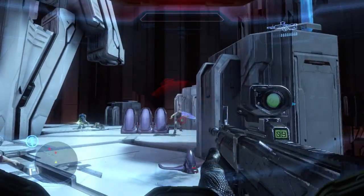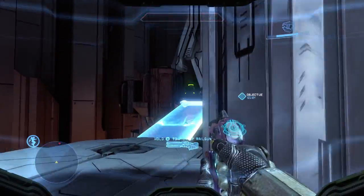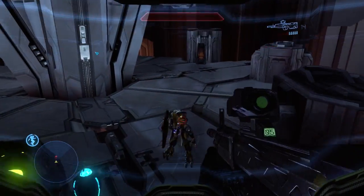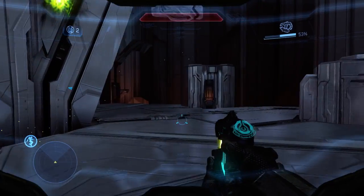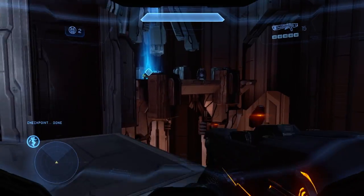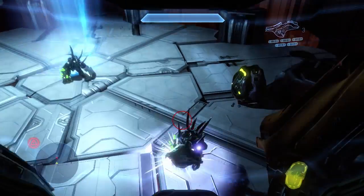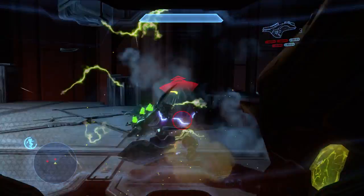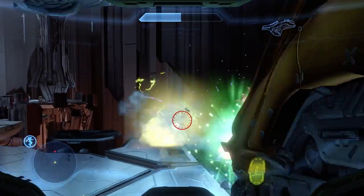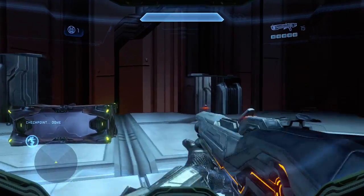Right here I would suggest taking out everything, but sometimes the elite on the left just sort of sits back like a scaredy cat. So I sort of run right past him, take out these two grunts here, and then watch out for the fuel rod elite. We're going to kill him and then take his fuel rod because there are two hunters that are about to pop out on this mission. Two plasma stickies and five fuel rod shots will completely kill a hunter. And then this guy just happens to stand right next to all the explosives and literally flies off the map.